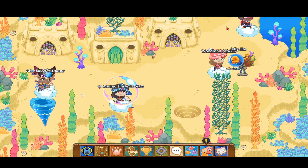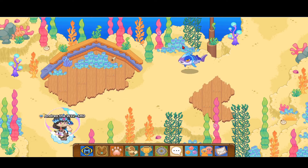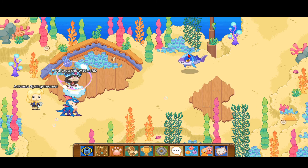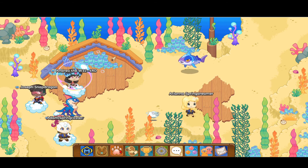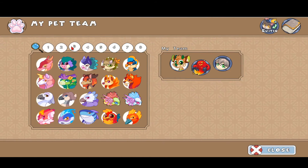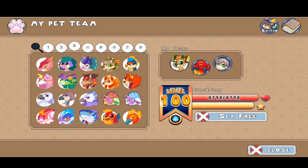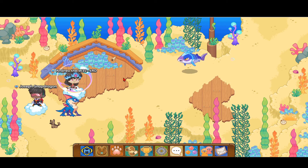Alright guys, now we have to head up this path. And here is the spot where you can catch a Gnadi! As you can see, I already have one. It looks like it's half fish, half shark. I actually already have two Gnadi's. It evolves into the Crookfang, by the way, which looks way more handsome than the Gnadi.